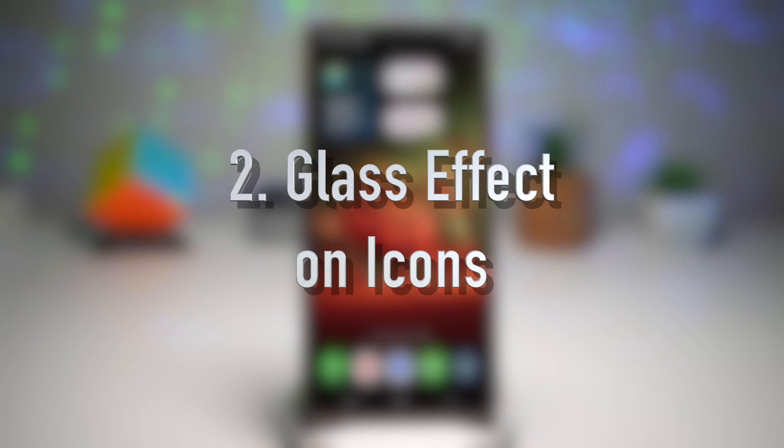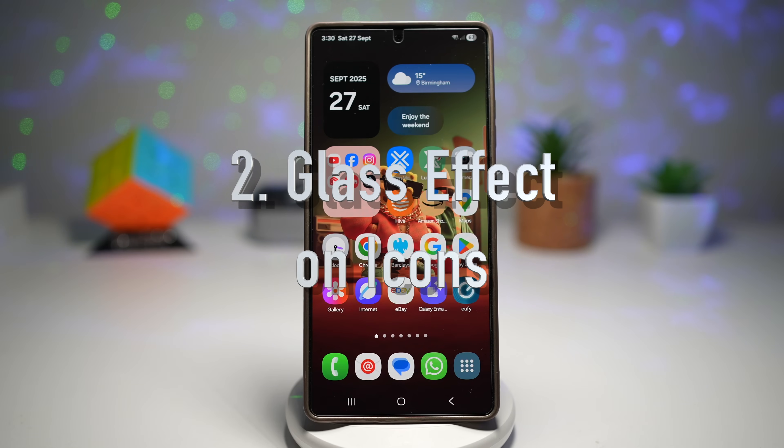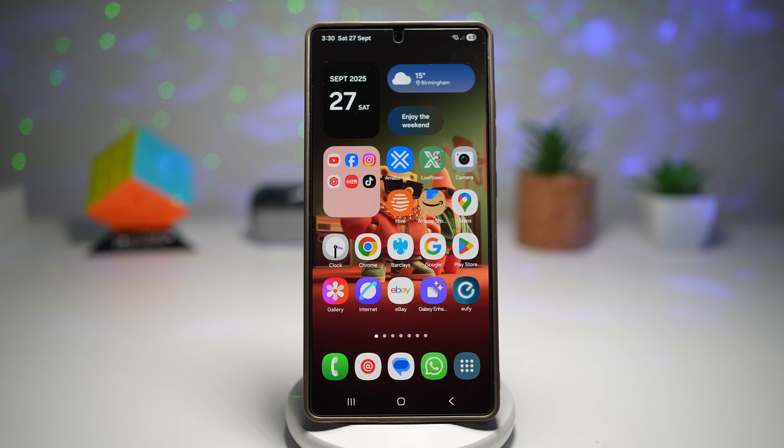The second feature is where you can turn on the glass effect on your icons. One UI 8 introduces a new customization option where your home screen icons can now have a glass-like transparent effect. It gives a modern premium feel to your UI, reflecting wallpaper colors and subtle light and shadow.